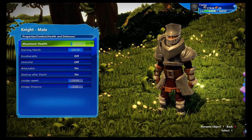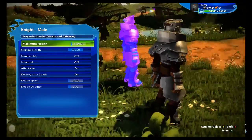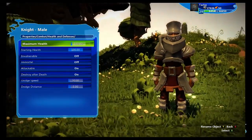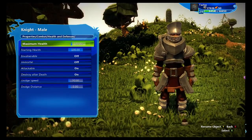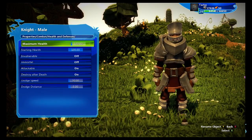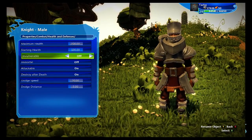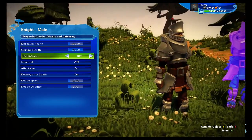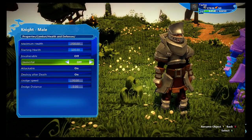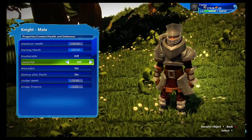Health and defenses: I'd really recommend bumping up your boss's health, obviously, because you want him to survive more than five hits. Players in Project Spark usually have combat heavily weighted toward them, so they can spam attacks and deal out tons of damage crazy fast. This health only goes to 1,000, so if you need more health than that, we'll cover that in a future tutorial. Invulnerable means he will not take any damage when hit. Immortal means his health will be reduced when hit, but it will not go below 1 HP — so if you want a cutscene to happen when he's about to die, this is one way to do it.